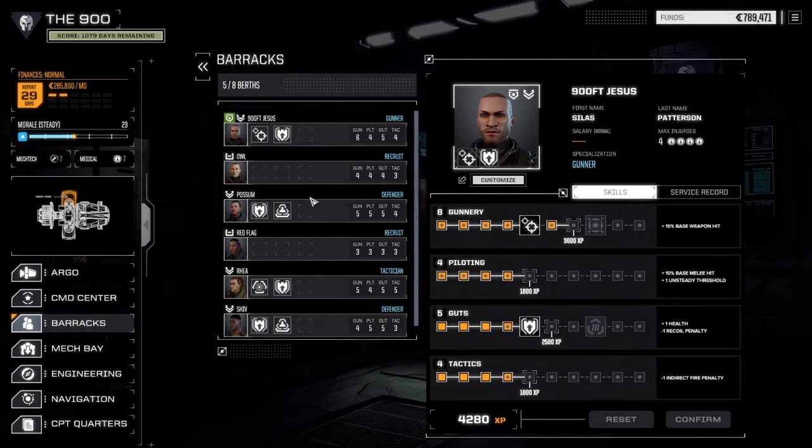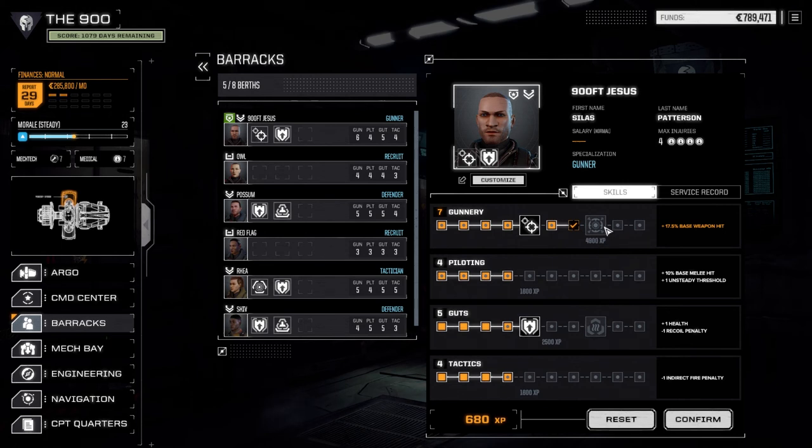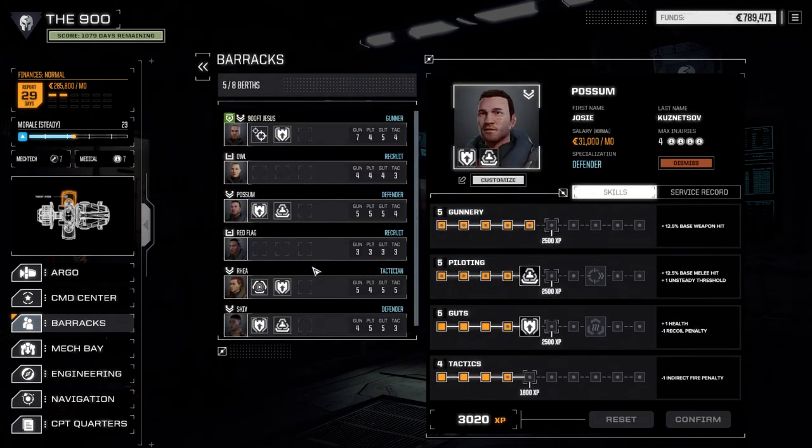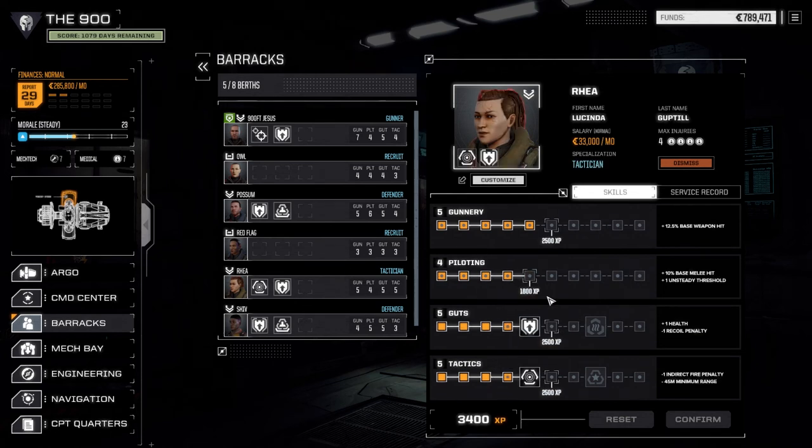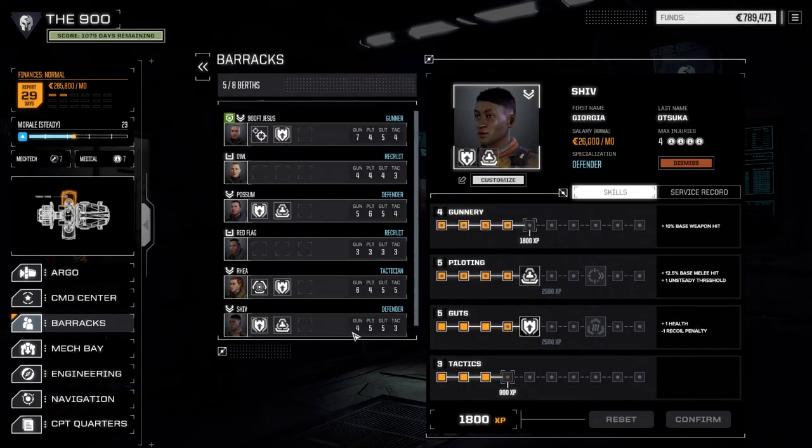First up is 900 Foot Jesus - we're going to raise his gunnery skill again, working our way up to Breaching Shot. For Possum, we're probably going to max evasion, so we'll do that. Red Flag still doesn't have anything. Rhea, our in-close specialist, we're going to go with gunnery again, just to keep that cranked up. And Shiv, our long-range boat, I think I want to raise one gunnery on her for now and leave it at that.